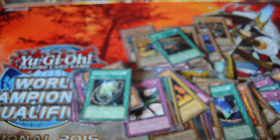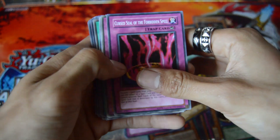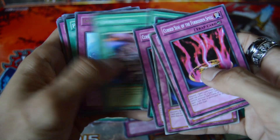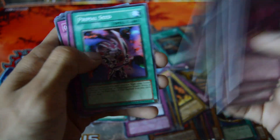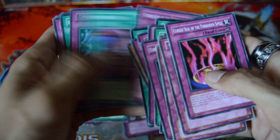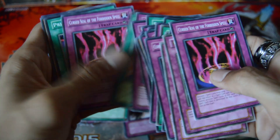I may as well go over some of the commons I got — they're pretty decent, though they got mixed up in the stack that fell over. For some of the commons: at least the Forbidden Spell is usable out of this set. Robin's Zombie, Cursed Seal, Primal Seed, Compulsory Evacuation Device — always a usable card — and Manju the Ten Thousand Hands, still usable as well. Yeah, those are among the most usable commons out of this set.